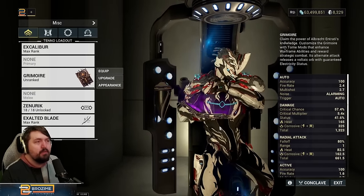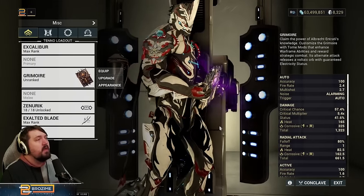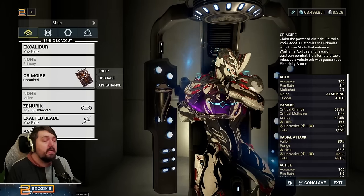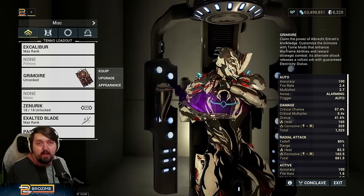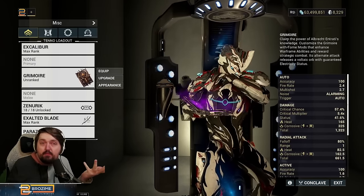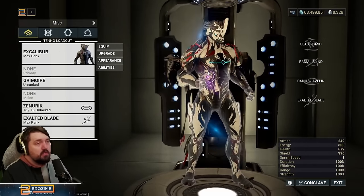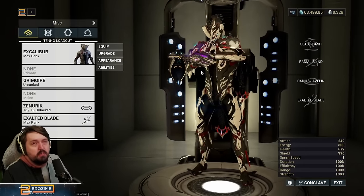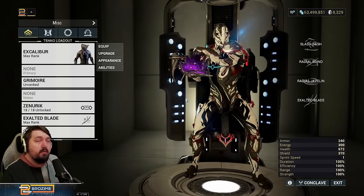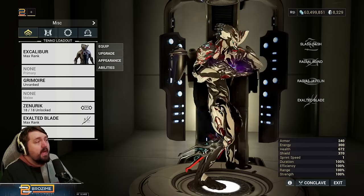The Grimoire is a quite solid secondary, but it's not competing with the Incarnons — it's not going to be a dual Toxocyst Incarnon, a Furious Incarnon, or as powerful as the Laetum. But it's available considerably sooner than most of those options, with the Laetum being a partial exception for MR14 players. It has really solid utility options to go along with it. This weapon is not performing poorly — some of us have just gotten used to how insanely strong Incarnon weapons are.